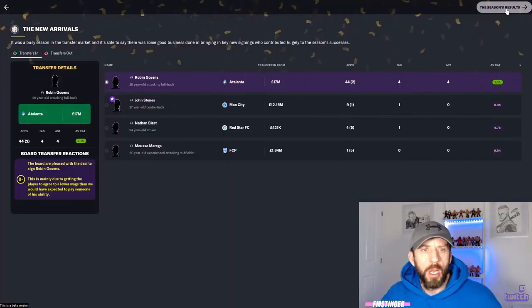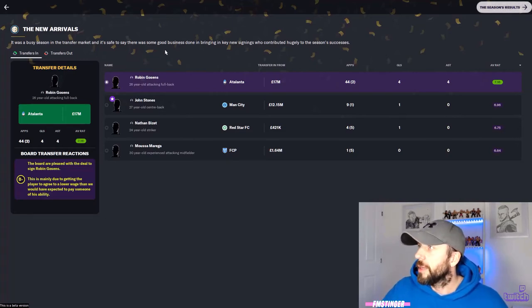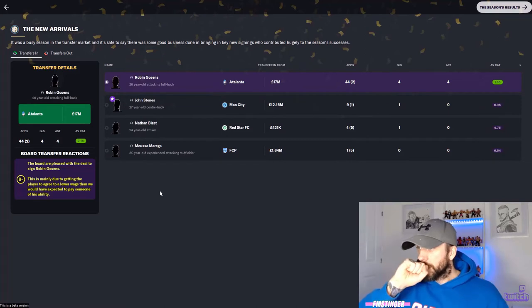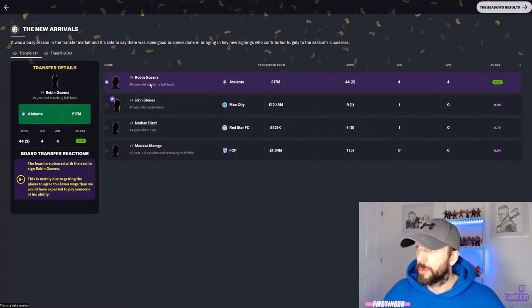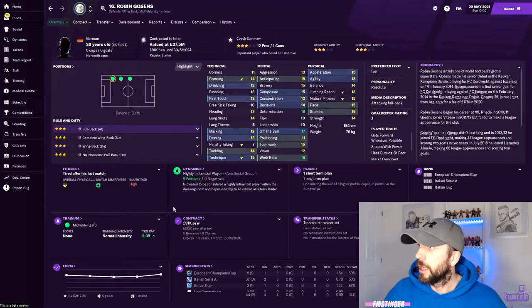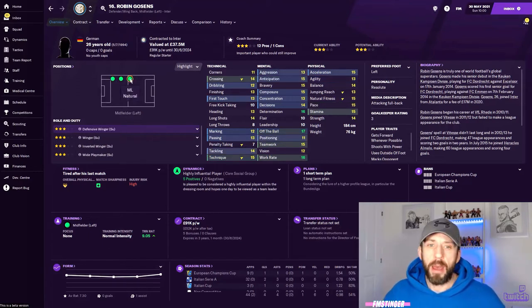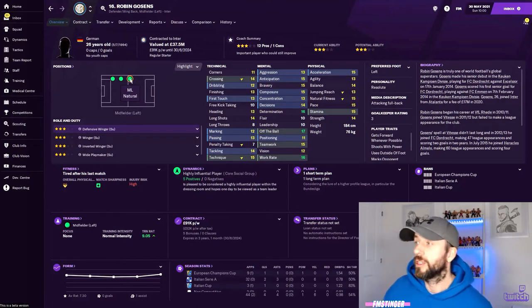This new arrivals screen is quite cool - busy season in the transfer market. It just shows the players that we bought, and we only bought four players. When I got there, Inter had two million to spend so we had to generate a few funds. The big signing and the only one who played a huge part was Robin Gosens there from Atalanta - you'll know about him. He played down the left on the side; they've got him down as a fullback but I played him as a defensive winger.